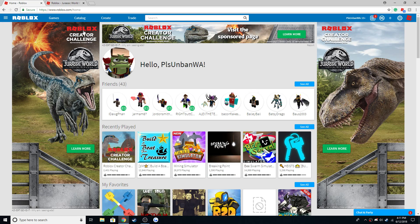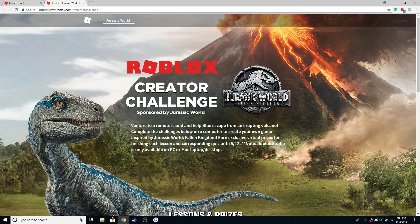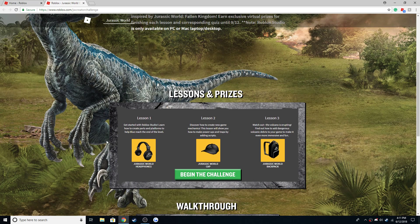So new Roblox creator challenge: Jurassic World Fallen Kingdom. You want to hit the three tabs here and click the event. I'll pull it up here. So basically I already have all of these — it really is pretty easy.